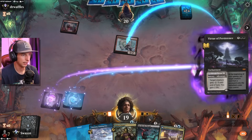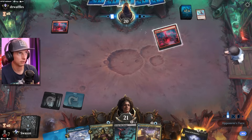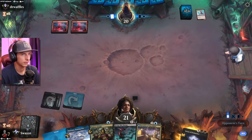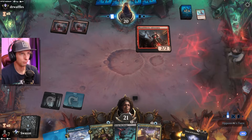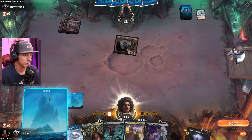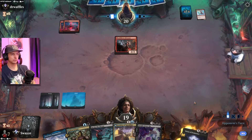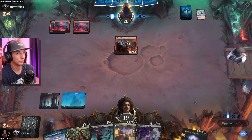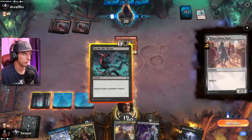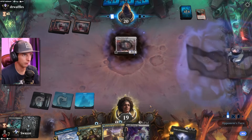We're gonna take this out and gain some life before they can pump it with Monstrous Rage — hopefully they have a handful of pump spells that are useless now. Go for the Throat is ready, see if they pump this thing up. That flips over and it's going to ping us for three — I believe that's the power on it. We're at 19 right now, in pretty solid shape. Make them discard a card here, we lost some good hits there.